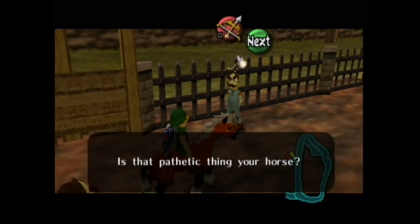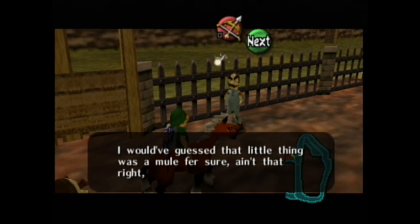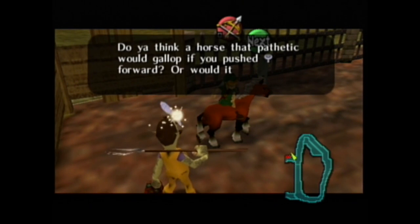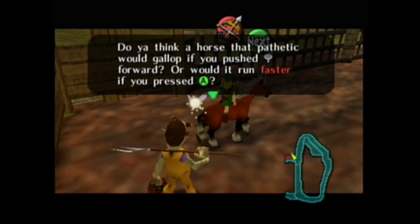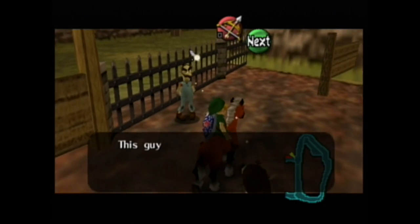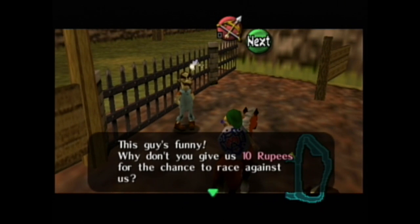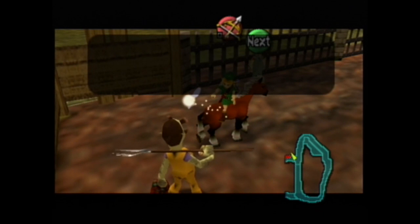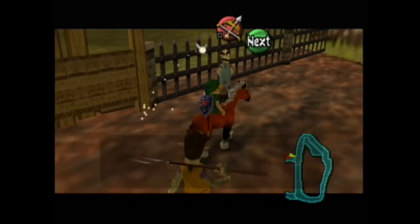"Is that pathetic thing your horse? I would've guessed that little thing was a meal for sure. Do you think a horse that pathetic would gallop if you pushed forward on the control stick, or would run faster if you pressed A?" This guy's funny. "Why don't you give us ten rupees for the chance to race against us? You win, I'll give you something nice, kid."